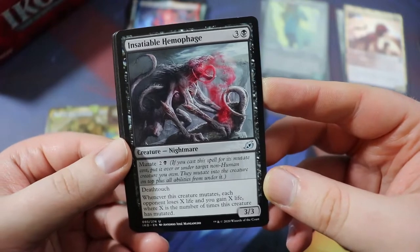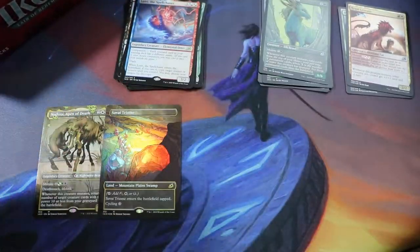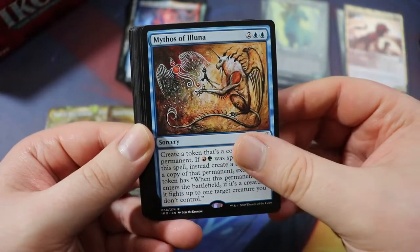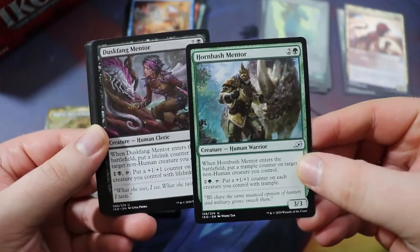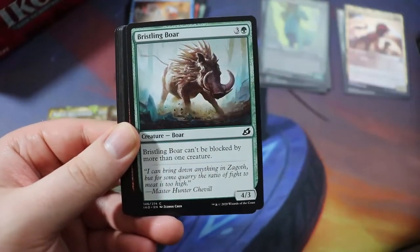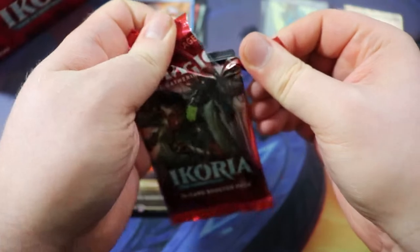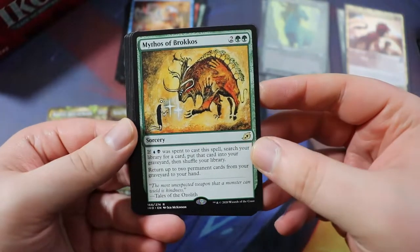Insatiable Hemophage — this one could make it into our deck. Spring-Leaf Avenger. Some pretty good removal here. People seem to be undervaluing Divine Arrow in draft — I end up with four or five of them and it just wrecks. Mythos of Lurrus — pretty cool card but probably not in our wheelhouse. Hornbash Mentor — definitely in our wheelhouse. We have the one for trample that pumps all your dudes, the lifelink one, and a vigilance mutate creature. These are all really good — could all make it into our deck. Bristling Boar.